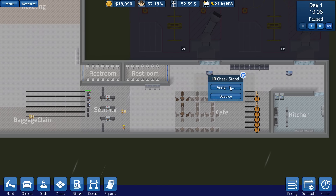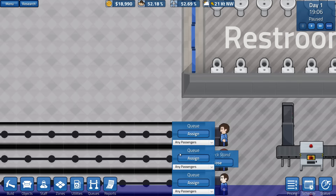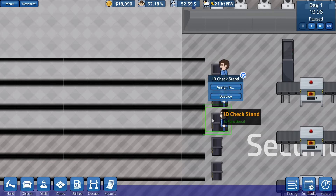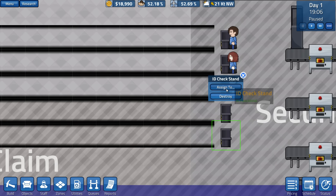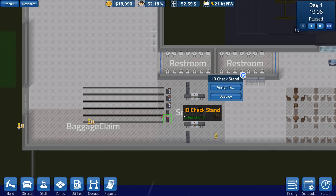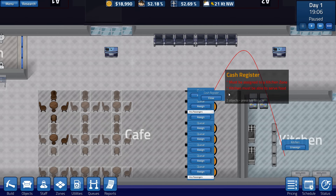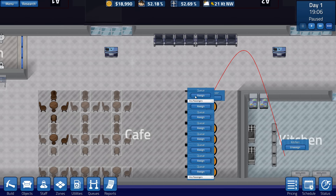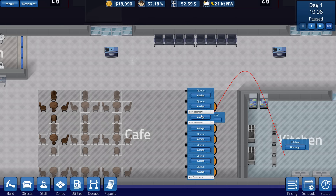Now I can assign these guys to queues — yes, I can. Alright, assign it to that queue. Oh my god, there's so many tabs! Look at this! This needs to be cleaned up at some point. Alright, good stuff. Now we can assign you — you're assigned to the kitchen, you're also assigned to this queue. You're assigned to this queue and the kitchen. You are assigned to the kitchen and that queue. A lot of clicking.